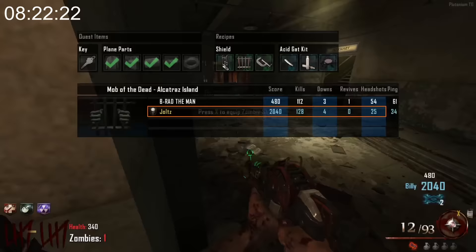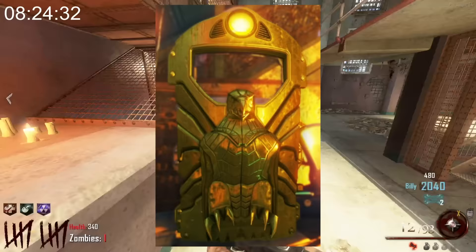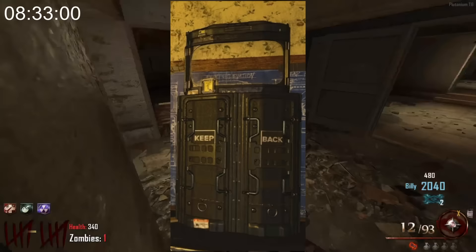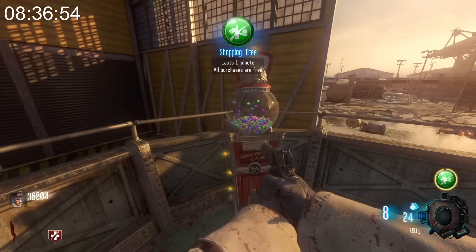There are 11 different shields in COD Zombies. Out of those 11 shields, some of them are reused on multiple maps. The Rocket Shield is on both Shadows of Evil and Der Eisendrache. The Dragon Shield is on Gorod Krovi and Revelations. The Scarlet Shield in BO4 is on Voyage of Despair and Dead of the Night. And the standard BO4 Aether Shield is on Alpha Omega, Classified, and Tag der Toten.